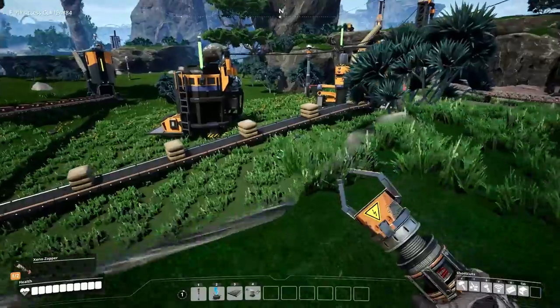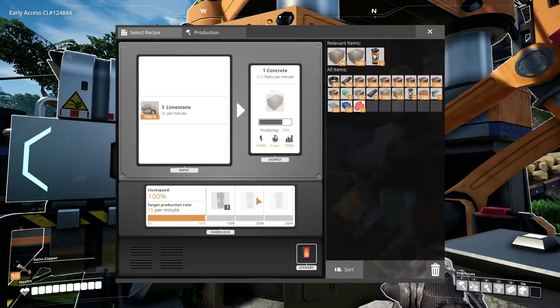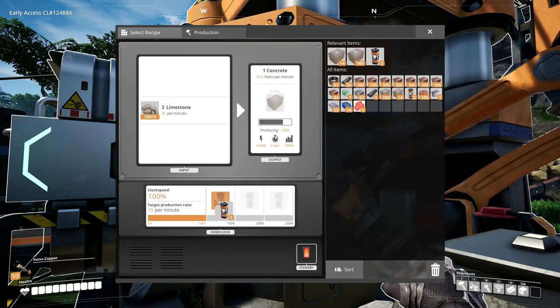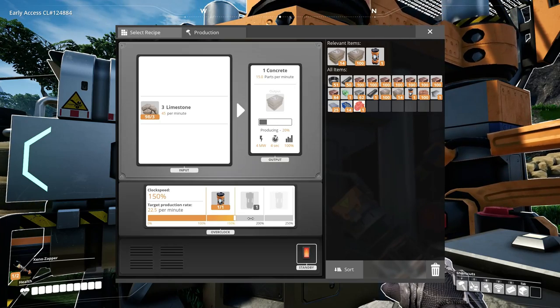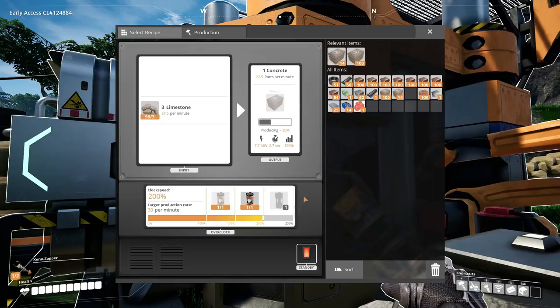How do I boost the machines to make them produce things faster? Aha, it's here now. Now I put that - aha, there we go. That there, put another one in there. Yes.